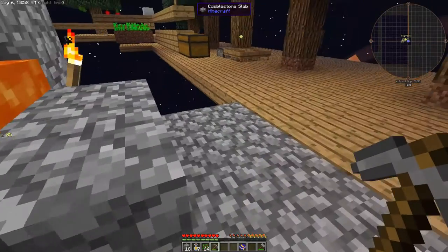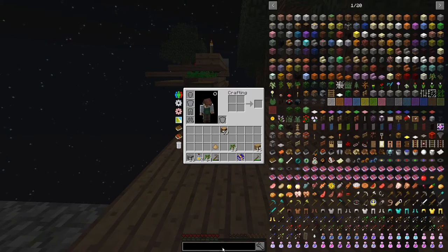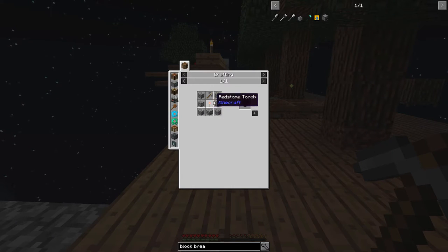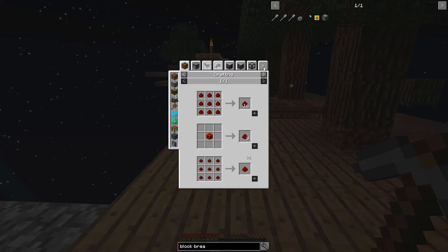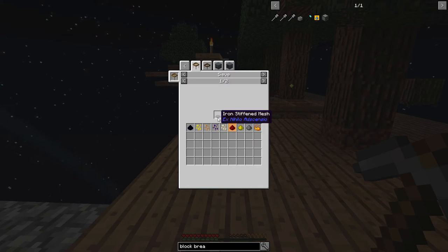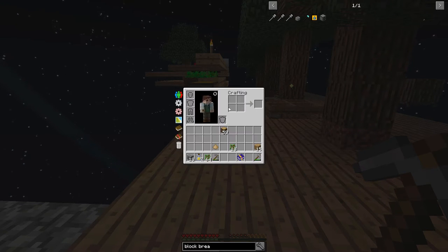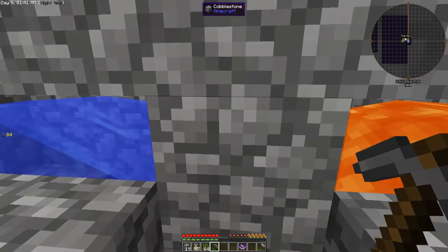Next time on stream, what we're going to be focusing on is getting to the automatic block breaker. We don't have enough iron and we don't have any redstone. To get redstone, we have to go into the sieve again, but you need an iron stiffened mesh — and that requires iron. So we need an iron pick, an iron stiffened mesh, and I want to make a hopper. We've got a lot of iron we still need, so I'm probably going to have to make some more dirt as well.